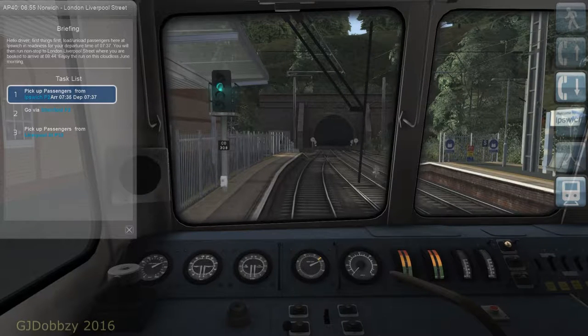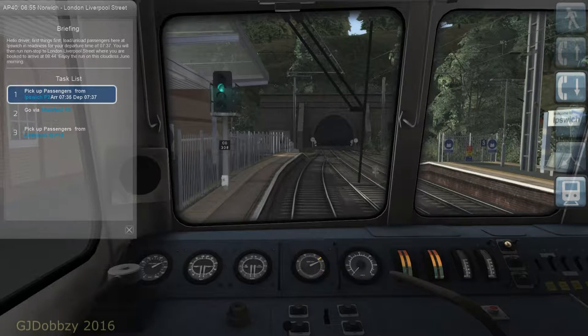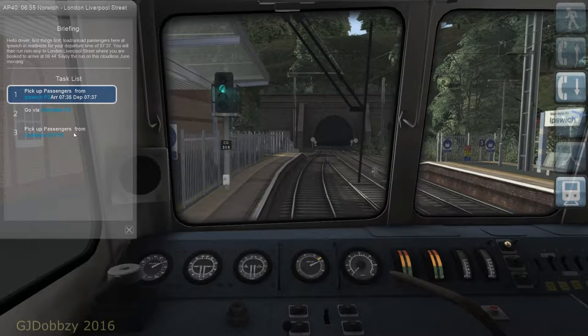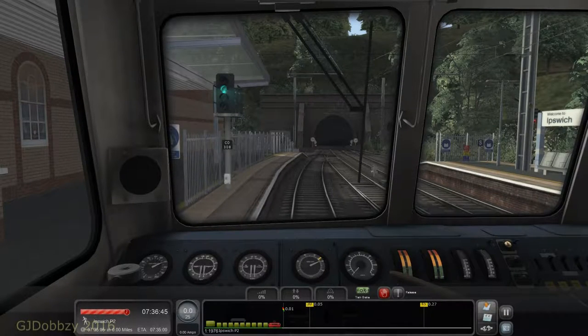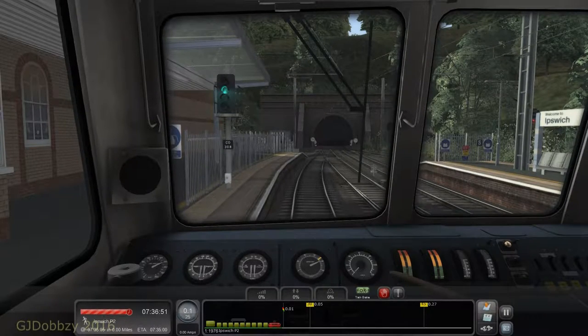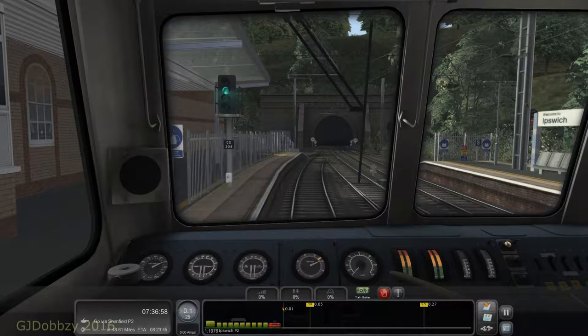You will then run non-stop to London Liverpool Street where you are booked to arrive at 0844. Enjoy the run on this cloudiest July morning. So as you can see, we are just going to be picking up passengers here at Ipswich, going via Shenfield and not stopping, then picking up passengers on Liverpool Street platform 10. We are just waiting for the last bit of loading passengers and then we will make our way along this journey to Liverpool Street. Just heard the guard's whistle.